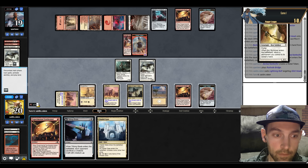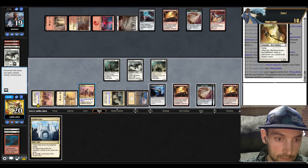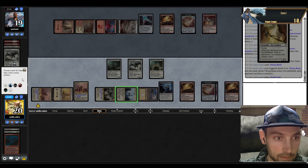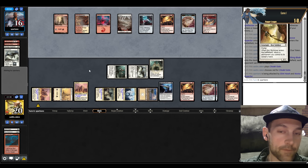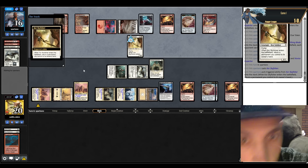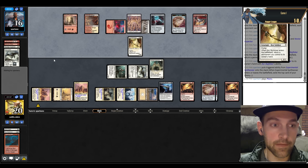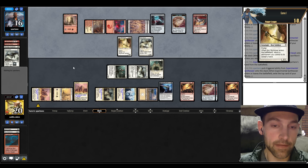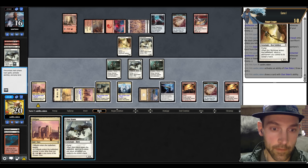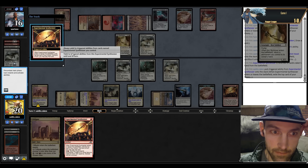Bolt that, Glinhawk is dead. Play Synthesizer — finding a Core Skyfisher. We attack and still have two Clues and two Synthesizers here. They can pick up the Barbed Batterfist. They pick up the Synthesizer and find All the Glitters on the Glinhawk — another All the Glitters. They find a Wedding Invitation picking up the Synthesizer. They're ahead on cards but I think we're ahead on board. I need cards — pick up the Synthesizer. We find a Clifgate, play another Synthesizer. So many cards.